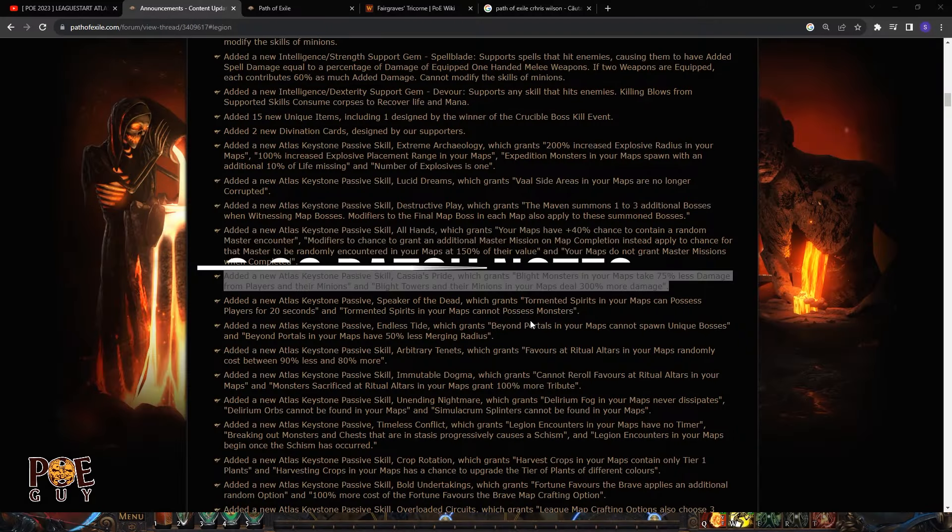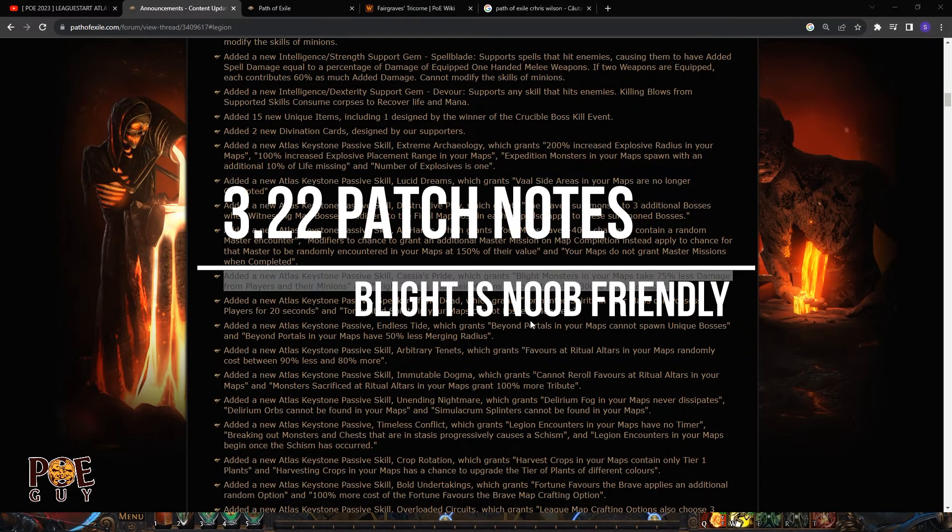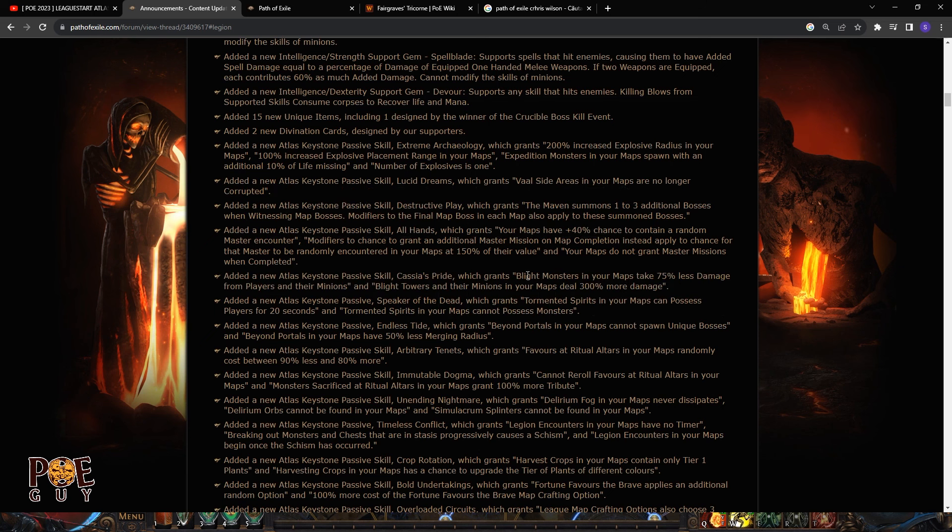Another change I like a lot that will impact a lot of players, especially new ones, is the new Blight keystone. You do less damage to monsters that spawn in the blight event, but your towers do 300% more damage. Basically, if your build is weak, you put the keystone and focus on tower strategies — placing freeze towers, ground effects — to slow and kill monsters fast. I'll also make a video guide about Blight because I enjoy this league a lot. It's like a tower defense game inside Path of Exile.